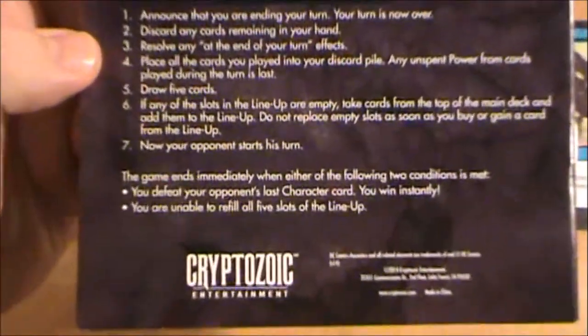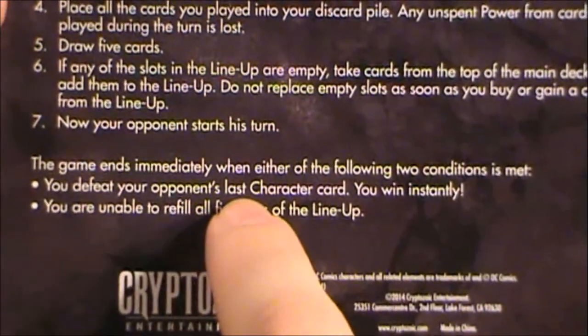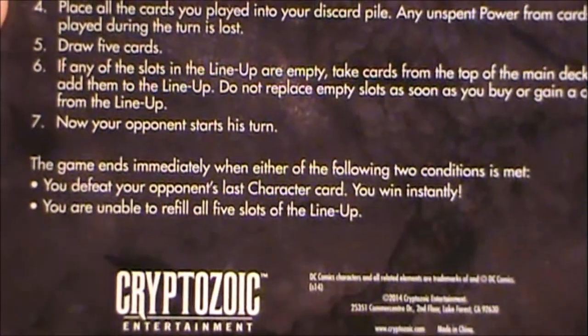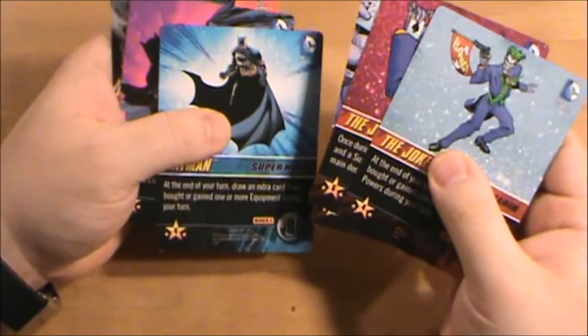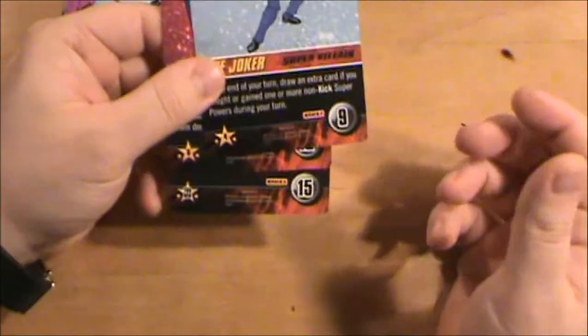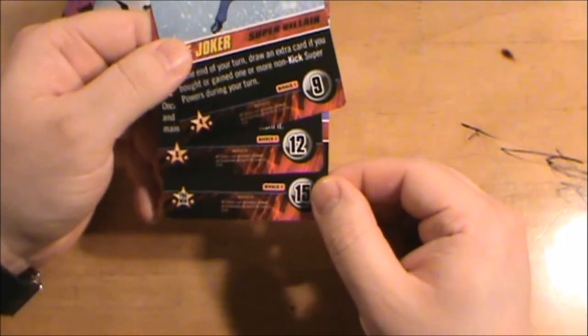There's another condition that closes the game: right here it says if you defeat your opponent's last character card, you win instantly. In this version, Batman and the Joker each come with three character cards. You use all three, placed in order: the 9-cost card is on top, the 12 in the middle, and the 15 on the bottom.